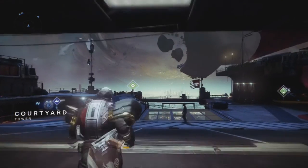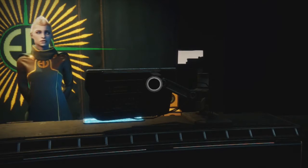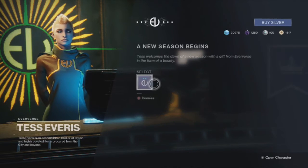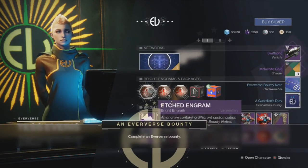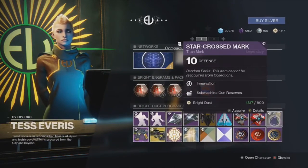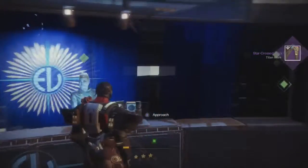Okay, here we are in the Tower. Quick thing I want to do here is go meet with Tess Eververse because she's got some business with me apparently. Welcome to Eververse — what do you got for me? She got a bounty because we got the Steadfast engrams, and now we have the new Etched engrams. Some new Eververse gear — start getting some of that. Excellent.